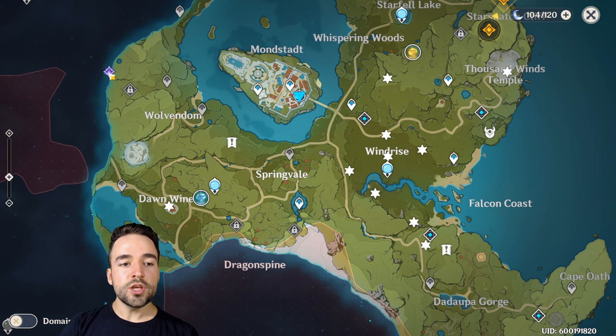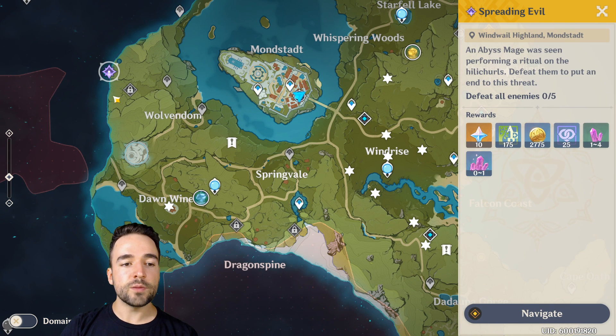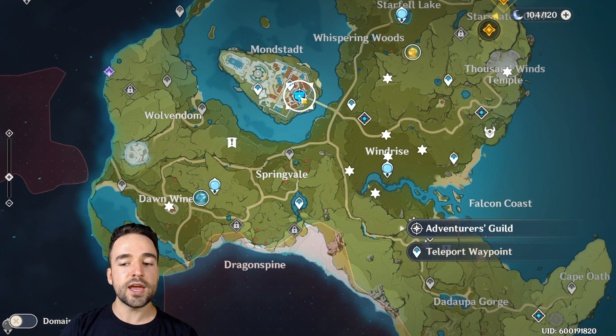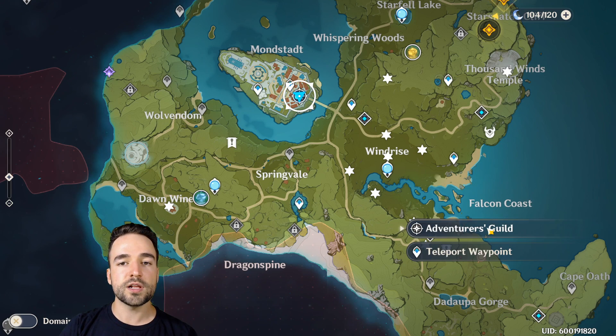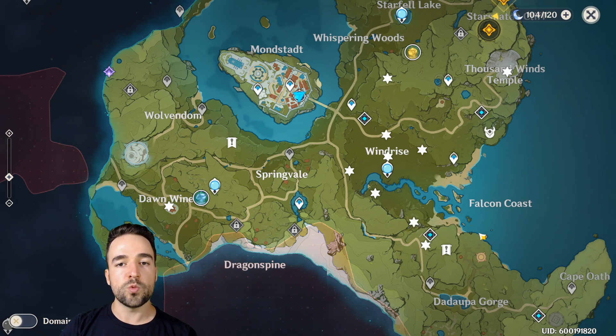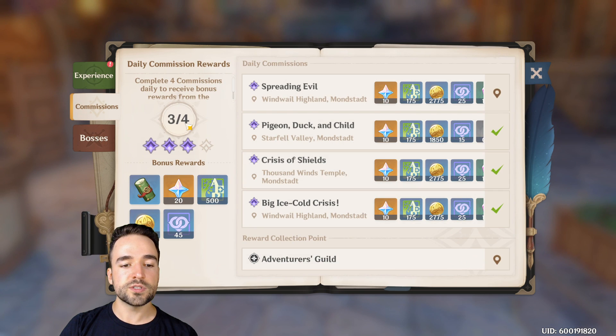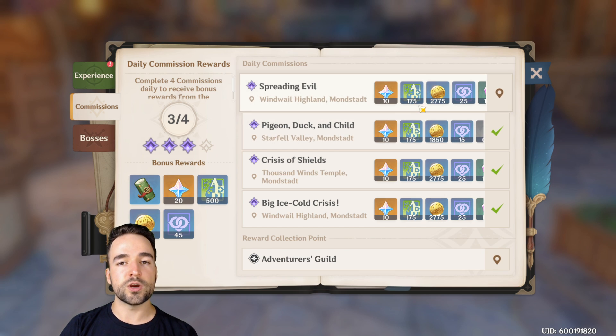As I mentioned, commissions appear as purple dots on the map. You get four of them every day and it is absolutely necessary that you do them every single day because they are one of the best sources of rewards in the game. Once you've done all four, go back to the city and turn them in at the Adventurer's Guild. That's how you get those great rewards I showed earlier. It's one of the best ways to level up your adventure rank early on.